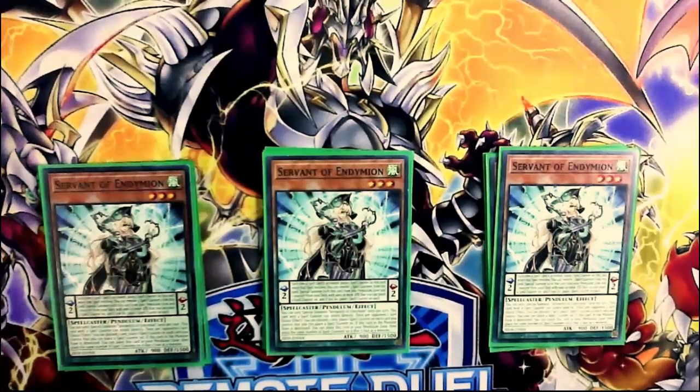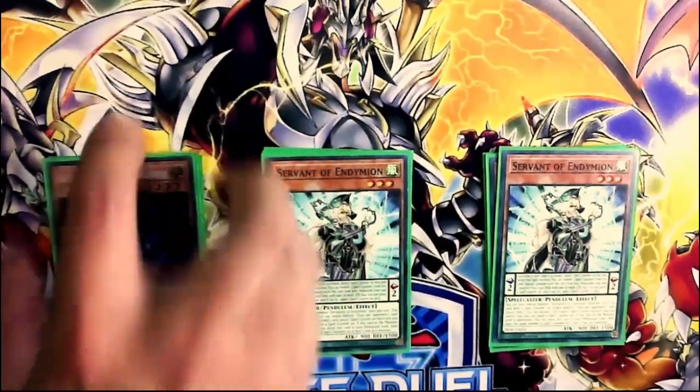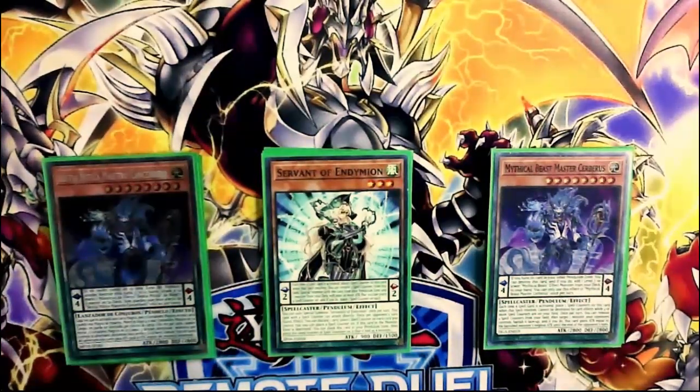Then I play two copies of Master Cerberus, because three copies may be cold — a brick — and you don't want this. Cerberus is the most weak card of this deck, highly vulnerable to Ash.